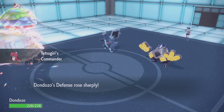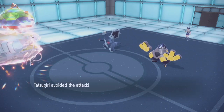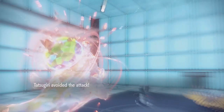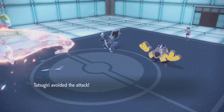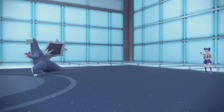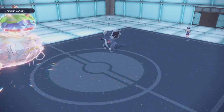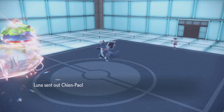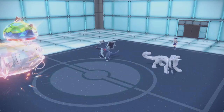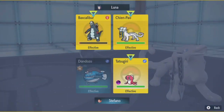If he attacks Chien-Pao we actually have a pretty big advantage because he doesn't actually do anything — it's gonna miss. Earthquake should kill both these guys here. Now, you can only do that setup on turn one, the very first turn. Unfortunately with Iron Hands, Hariyama, or whoever uses fake out, it completely counters the ability to do anything.